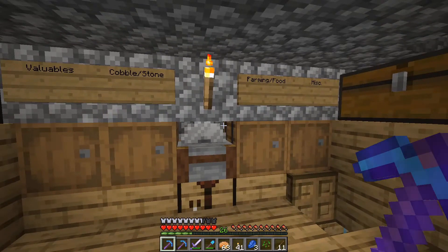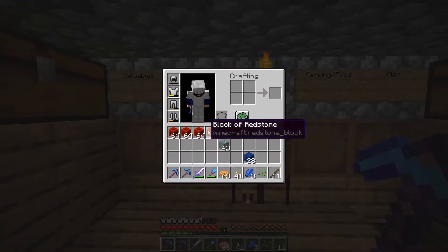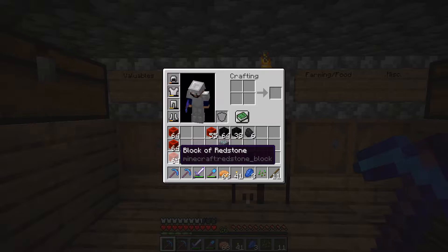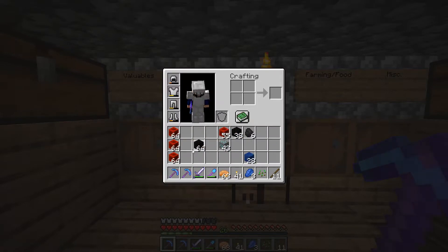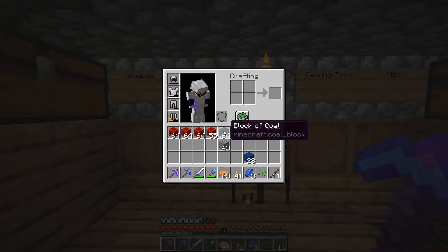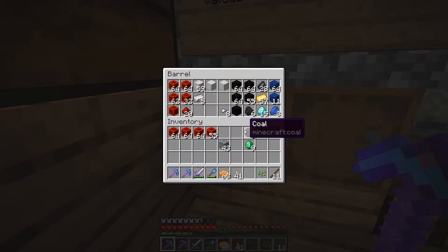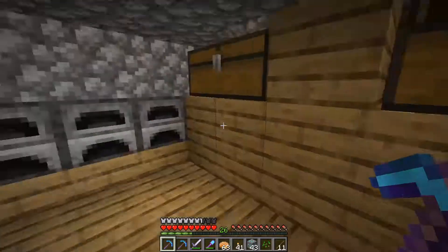We've done all the coal, redstone, and lapis. We've got almost four stacks of blocks of redstone, which is absolutely ridiculous — that means rows completely full of redstone dust and then some. We've also got a stack and a half of coal blocks and almost a half stack of lapis blocks. Let's throw these into the chest.